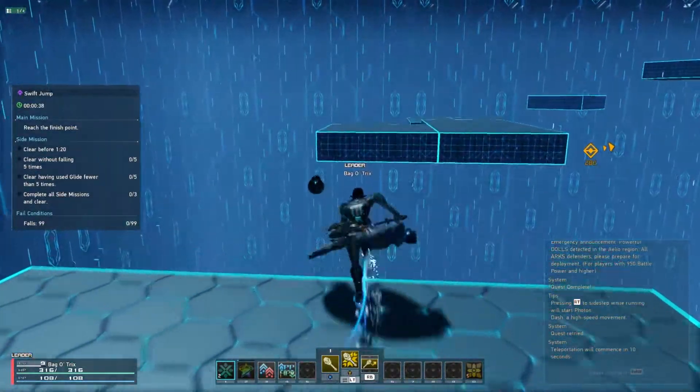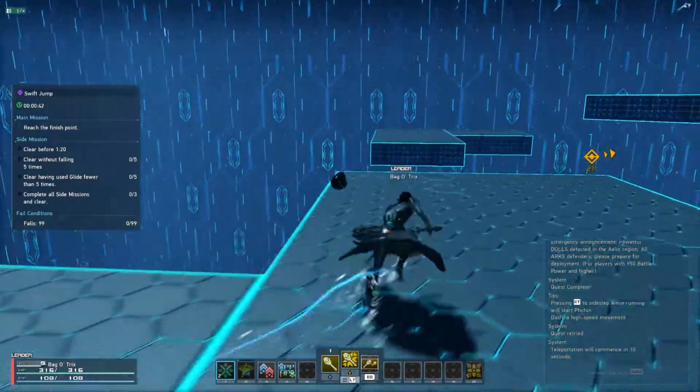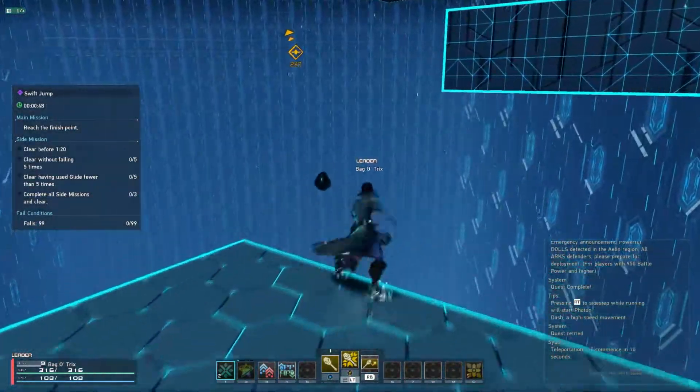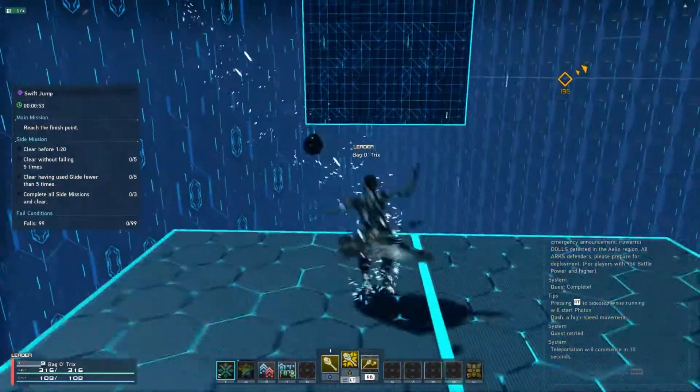This one right here is really easy to mess up. A weapon action will make it so you don't accidentally hit a glide, and enables you to kind of cheese your way into skipping one of the platforms. But as you can see there, my photon dash ended because of that particular weapon action.